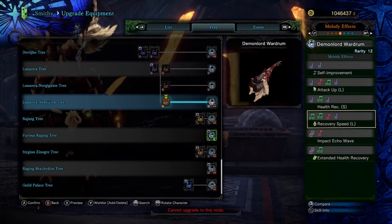A fantastic song especially against Raging Brachydios in his final stage: Recovery Speed L gives you a sweet infusion of hyper-fast health recovery to counteract those damage-over-time effects. Impact Echo Wave is that solid burst damage while also having some sweet KO to go along with it — there really are few things I enjoy more than three-times encoring an Impact Echo Wave and knocking out a monster. Lastly, we end on a set of notes that play the Extended Health Recovery song — that Val Hazak set bonus that lets you recover health beyond the red bar. Now your entire group can enjoy it without needing two pieces of that Val Hazak armor.